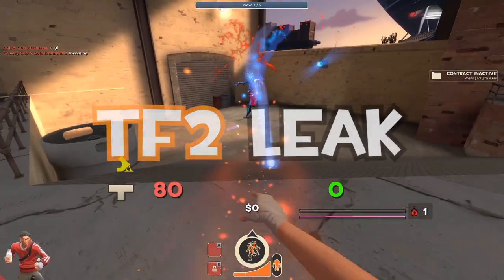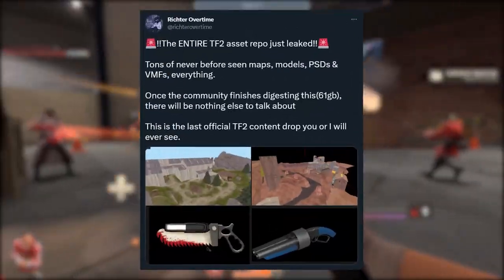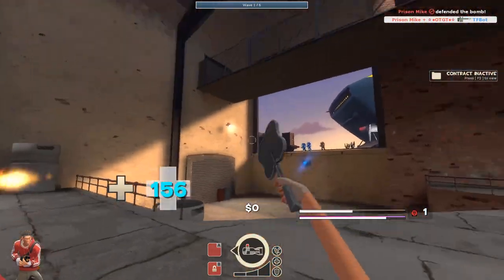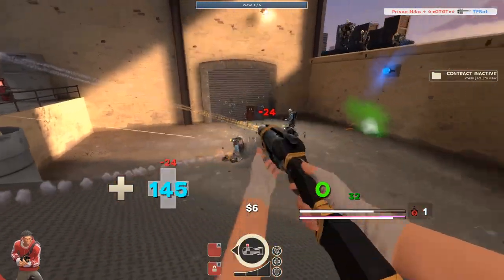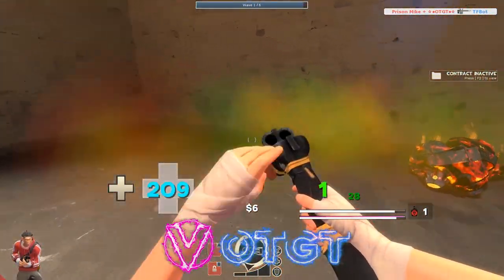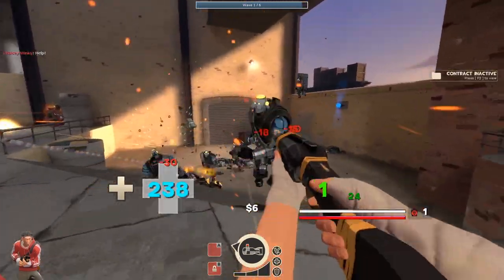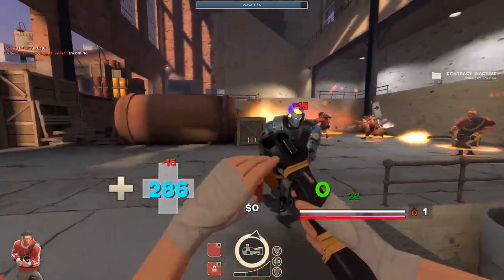Let's talk about that huge TF2 leak. For the uninformed, there was a huge TF2 leak a few weeks back. 61 gigabytes of content that never saw the light of day was released to the public. This includes unused maps, modes, models, mechs and witches. It was bittersweet to see, as it showed all the stuff that Valve had worked on for TF2 but never saw full release. One can only think what would have been — if Valve had developed and polished many of these assets, it could have been a really different game.